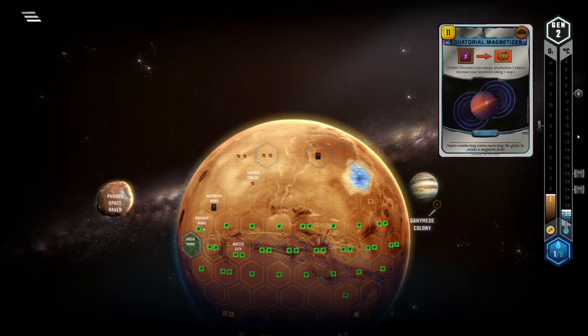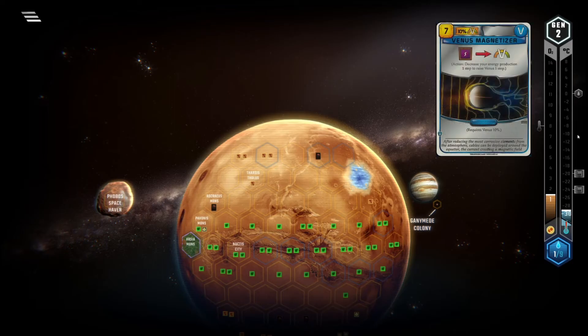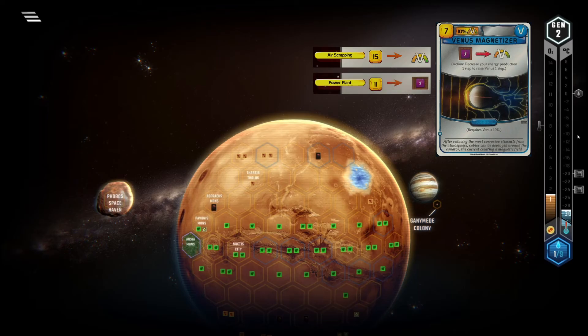Imagine Equatorial Magnetizer but you can only play it once you've reached 30 TR. That's what Venus Magnetizer feels like. Oh my god this card is so bad. First of all, a power prod is worth 7 or 8 MC and this card costs 7 MC itself, so for just one step it's just as effective as an SP Venus. So you'd need to use it multiple times. But there are not unlimited efficient power production cards. If you resolve to SP-ing power you are done for.